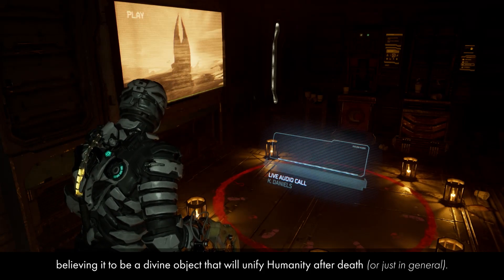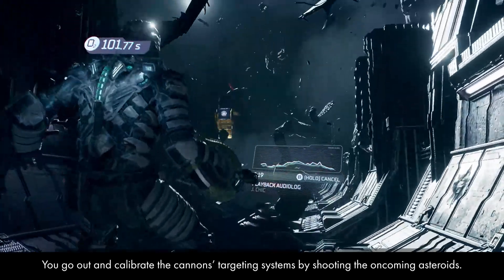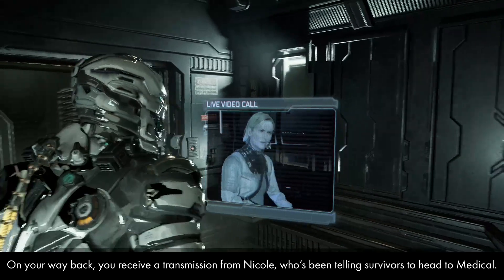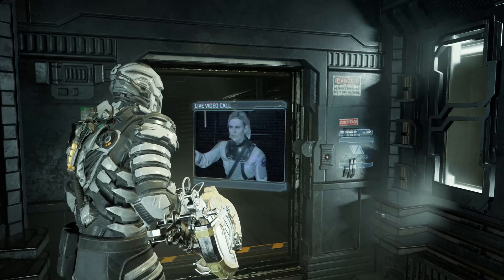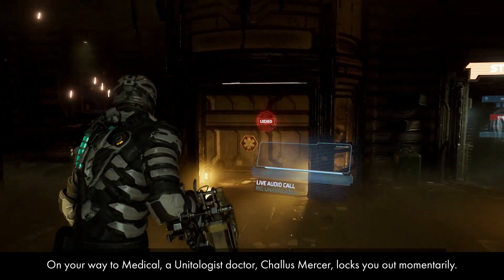The Unitologists worship the marker, believing it to be a divine object that will unify humanity after death. You go out and calibrate the cannons' targeting systems by shooting the oncoming asteroids. On your way back, you receive a transmission from Nicole, who's been telling survivors to head to medical. On your way to medical, a Unitologist doctor, Chalice Mercer, locks you out momentarily.